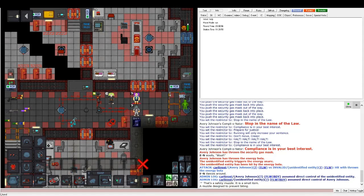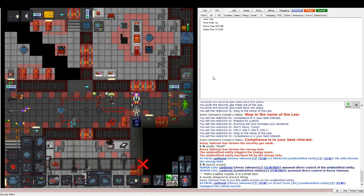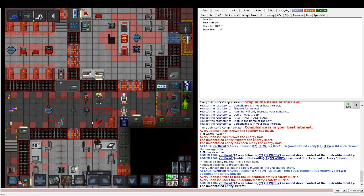The safety muzzle — you put it on the mask slot and can lock it. This is specifically useful against vampires, because they can't use their supersonic scream ability when it's on.